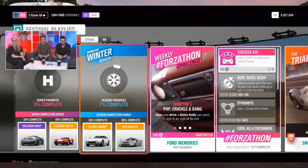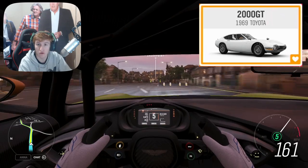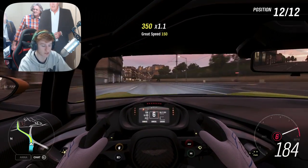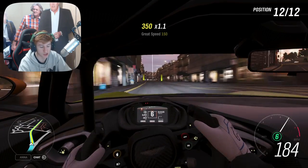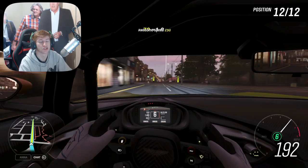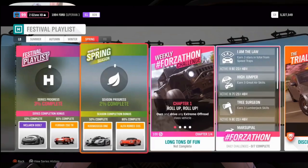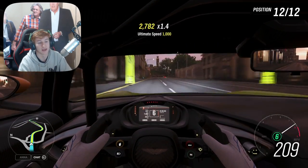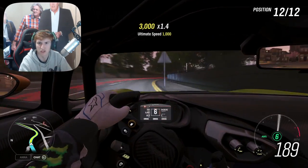In Winter, the third week, at 50% completion we can unlock the new Toyota 2000GT — the third new car of the series, and another Toyota returning to the game. At 80% completion it's the Mercedes-Benz CLK GTR. Then in the final week, Spring: at 50% completion you can get the Koenigsegg One:1, and at 80% completion the Alfa Romeo 33 Stradale.